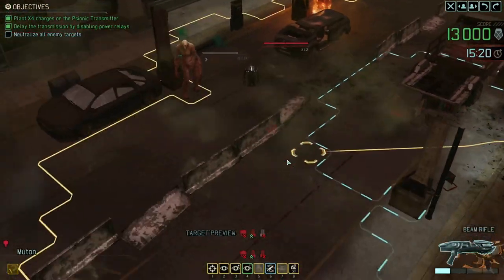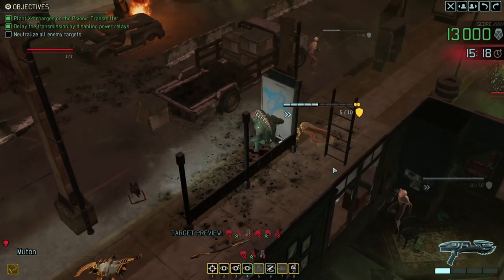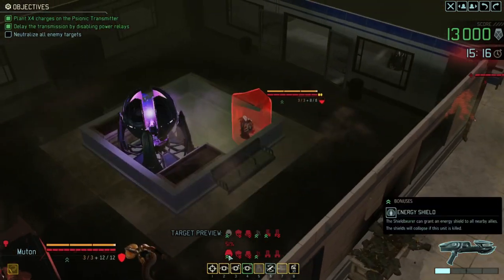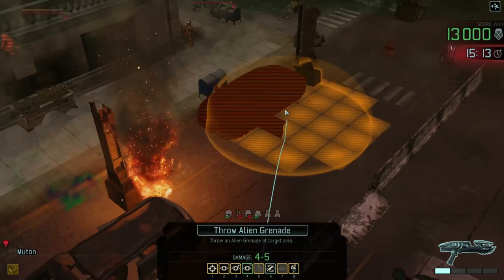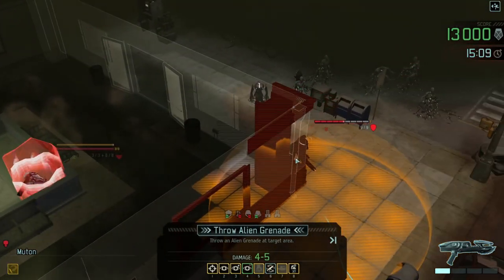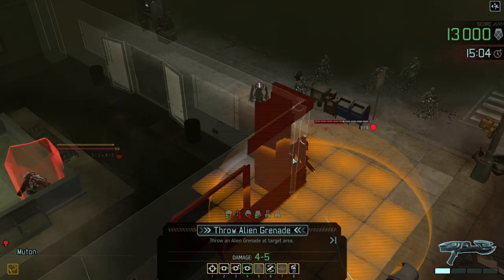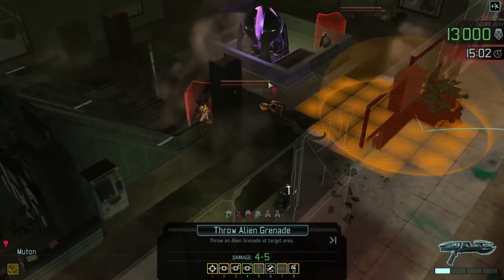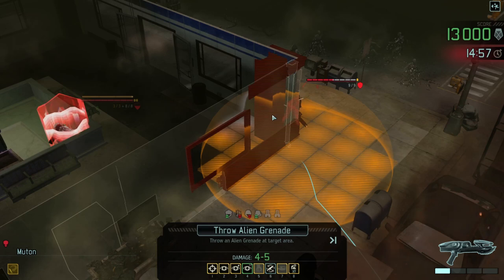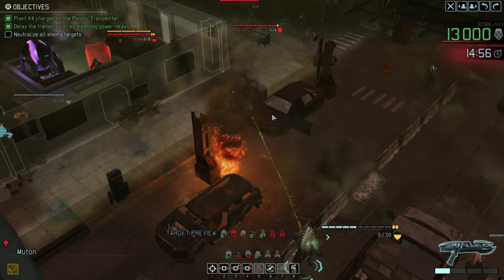Let's bring the muton forward - there's some low cover over here, let's go for that. This can be our front line now. We've got a 51% chance of the best shot here, or I can throw a grenade at the purifier to take out his armour, which would be quite useful. I think the purifier is more dangerous so let's start damaging him and then maybe somebody else can take a pop shot once his cover has been destroyed.